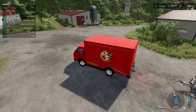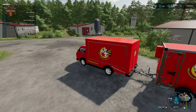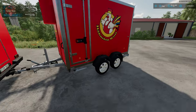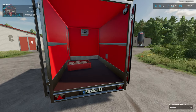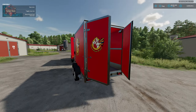Now as far as the trailer goes, it is simply for transport and storage. You'll see that I do have another tray of chicken in the back here. When we come to the back, we're going to hit R to open and close these doors.